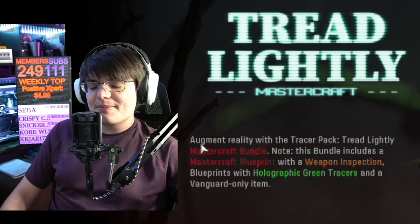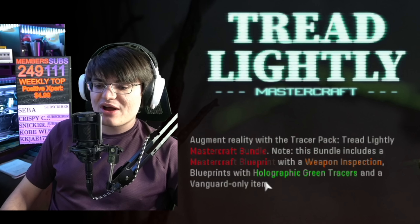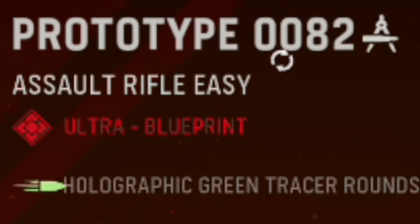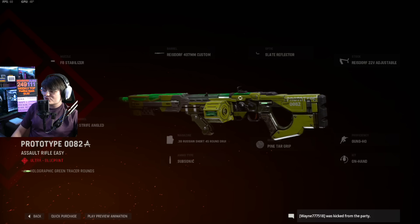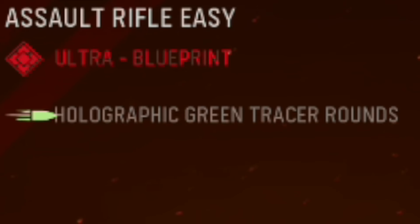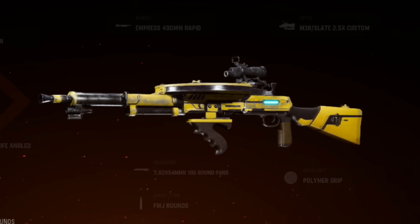This is straight up a laser weapon — the Mastercraft in Vanguard today. We've got the brand new Tread Lightly Mastercraft bundle, augmenting reality with the new tracer pack Mastercraft with holographic green tracers. Starting off with the main attraction, we've got the Prototype 0082, very futuristic looking with green holographic stuff and holographic green tracers. We're going to be testing this out in zombies, multiplayer, and then hopping into Warzone to see how everything works in all those modes.